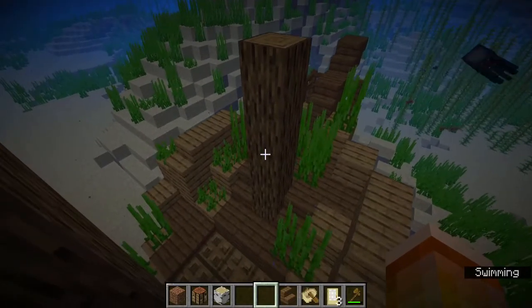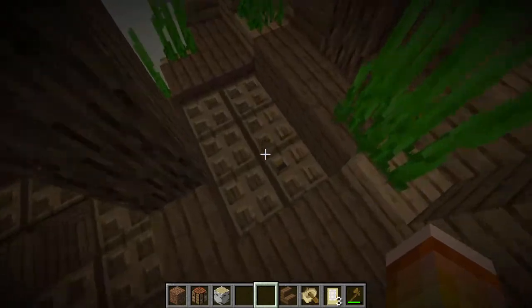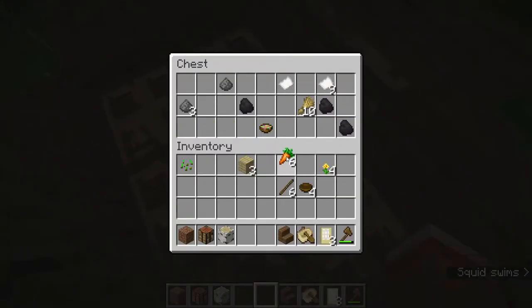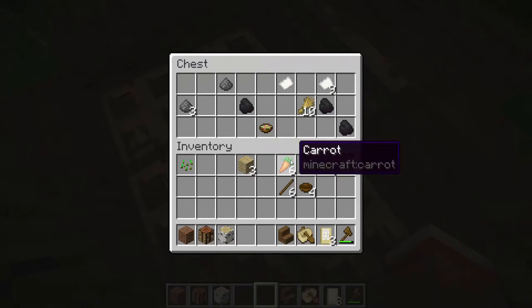The front half of our shipwreck has our food chests. Food chests are still really good because you can get a lot of food in them, which is great for runs. Like these carrots — we can make those into golden carrots later once we get gold from the nether. We also have wheat and another suspicious stew.